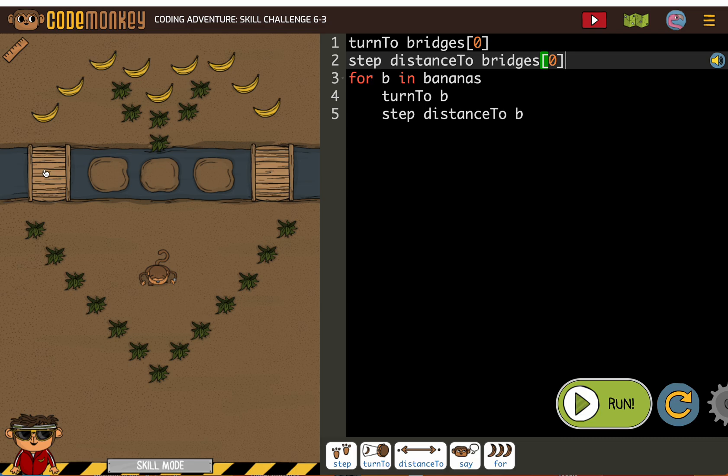So now the monkey will be at the bridge and then the monkey can begin collecting. You have to think of it as how you would do it. First, I would cross the bridge, then I would collect all the bananas. That's what this code does — cross the bridge, then collect all the bananas.